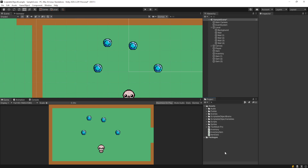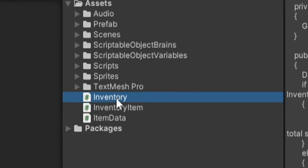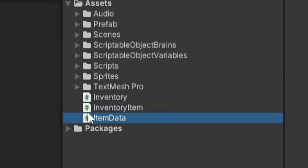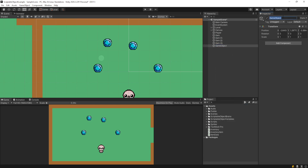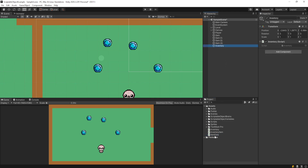So let's start this tutorial. We actually want to create three separate scripts: an inventory script, an inventory item script, and an item data script. In the hierarchy, right-click, go to Create Empty, and call this new game object 'inventory' — we'll attach the inventory script to it. That's it. So you should have created three scripts and an inventory game object.